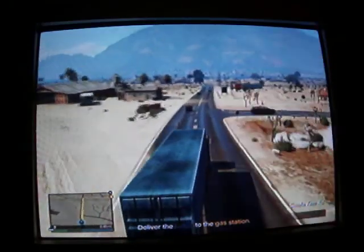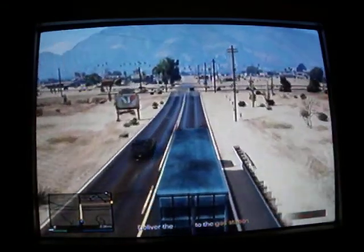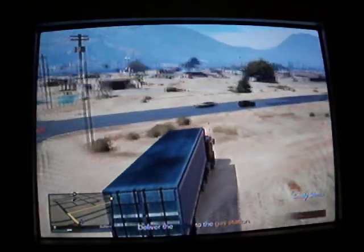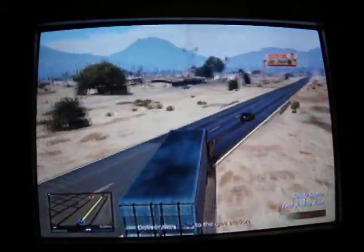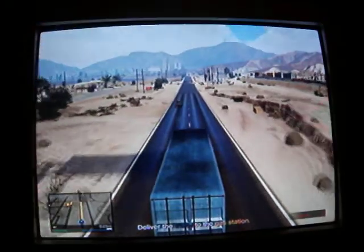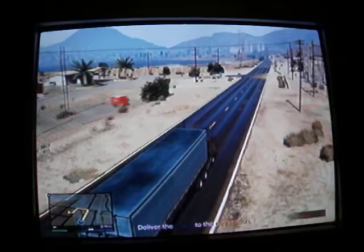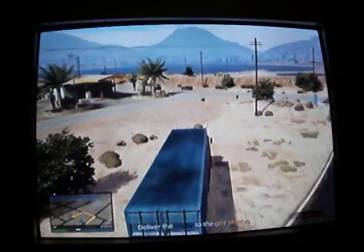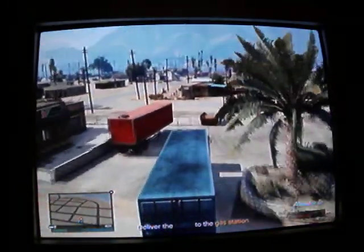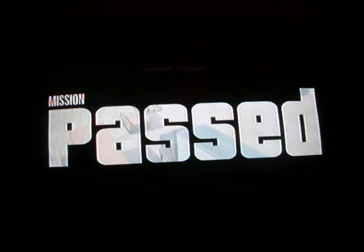As you can see, this way it's a couple minutes quicker than if you actually took the road from the Vinewood sign spot and took the road around, over, and then stopped — it's a much longer route that way. Take a little risk and get a little reward so you can do that a little quicker. The only thing is it'll pay less than it used to for doing it quicker. There you have it — the quickest route to get that truck down there to that gas station.